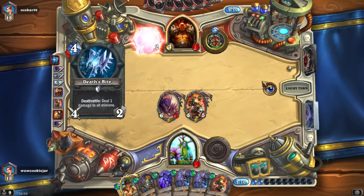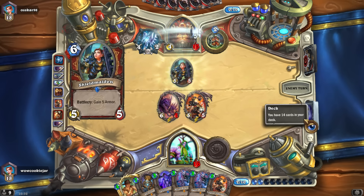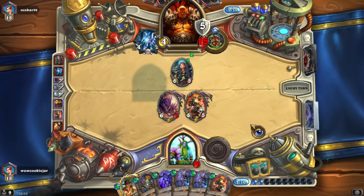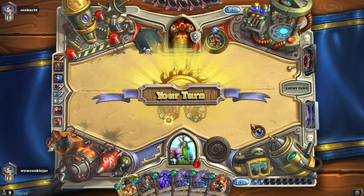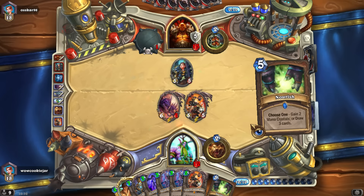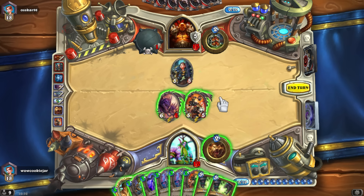Death Knight — yes! We can use Harrison finally! Is he gonna attack my face? I don't care. Double Nourish kind of sucks. Next turn he has lethal, right? Yeah, he has lethal next turn unless I do something here.